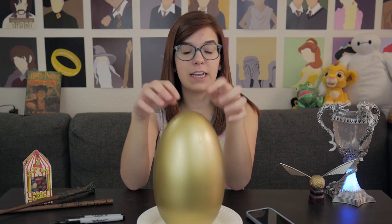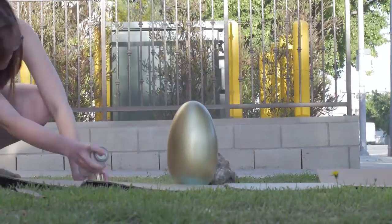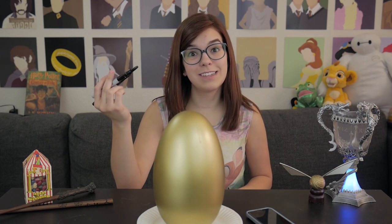So I got this plastic Easter egg from Target, and it was originally blue, and then I spray-painted it with this metallic gold spray paint from Michael's, and now I'm gonna draw on it with some Sharpie, and I think that's probably gonna be all we're gonna do to this.